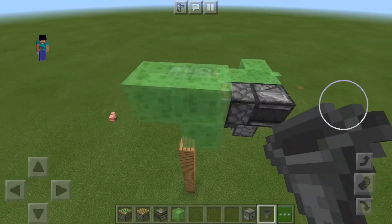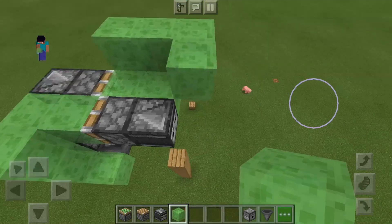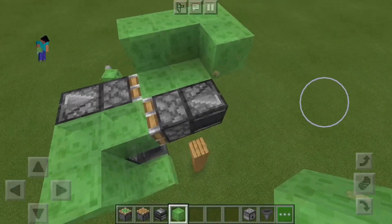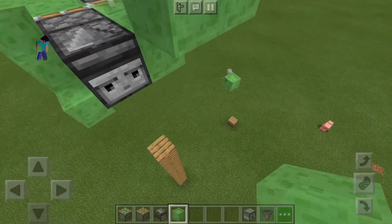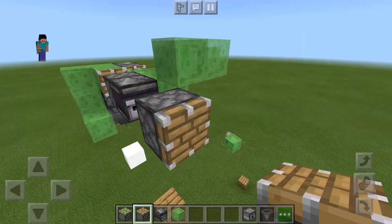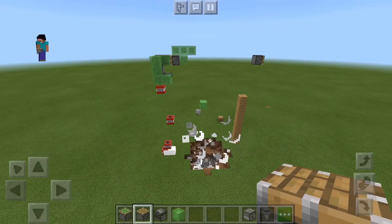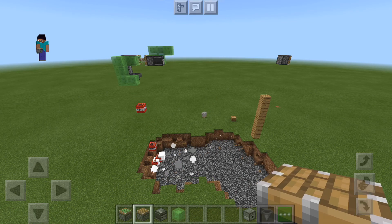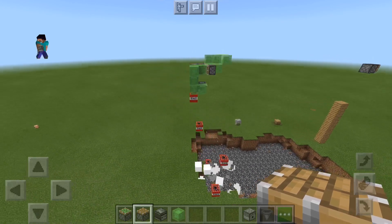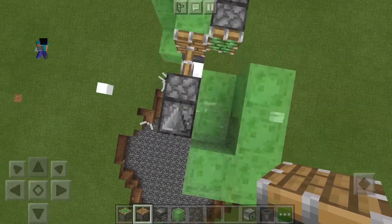If you want to ride it you can go like that, then update this observer. And there you go — that is a quick, simple and easy TNT bomber. And the best part is you can ride it.